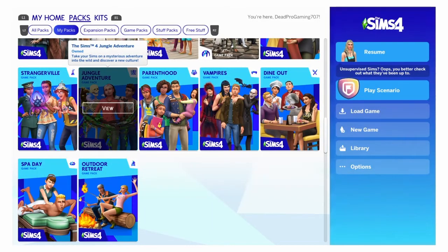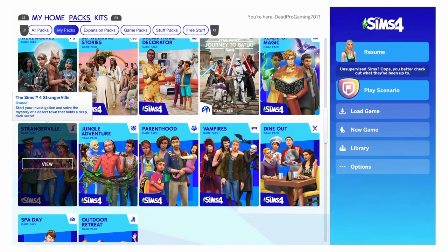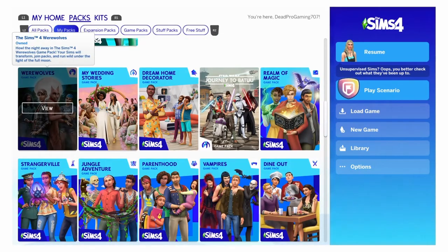Jungle Adventure — I say this one's okay. I don't ever really use it to be honest, but it has some pretty cool stuff in there, I guess I just haven't had time to explore it. StrangerVille — I would say this is a good pack because not only does it add more things, it actually has a story to it, and there's actually a boss fight. If you really get into the story, it's a really cool thing — I personally like it.